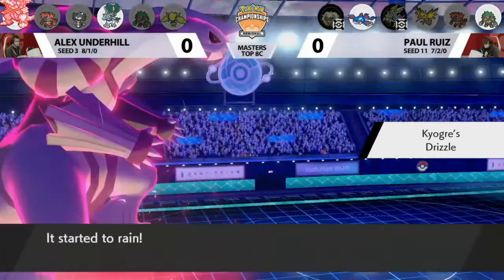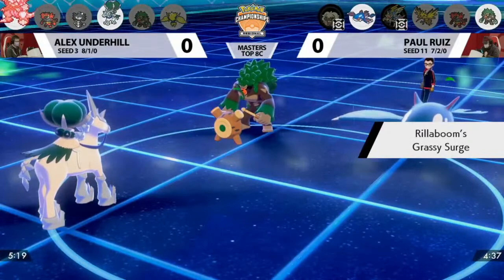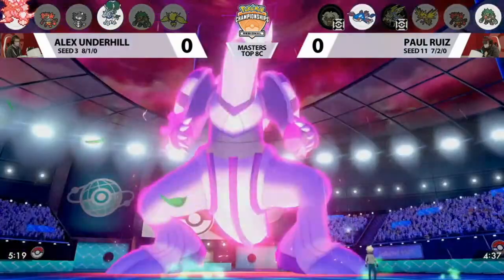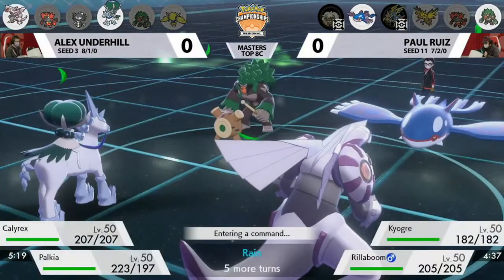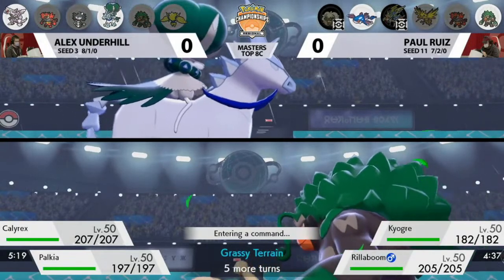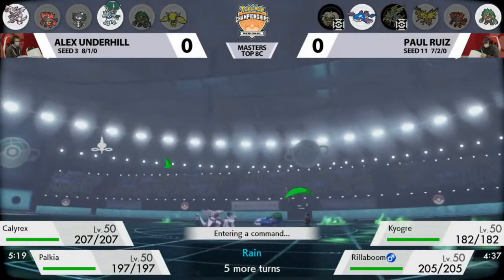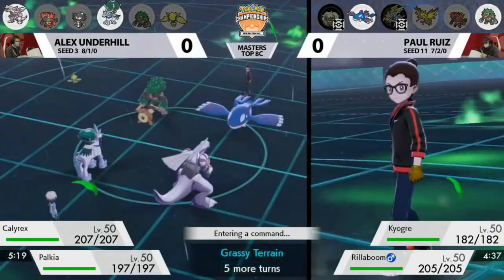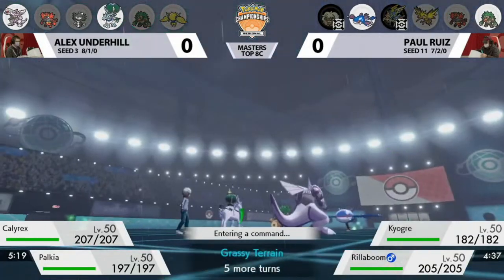You lose the Intimidate on Calyrex, but it's neutral right now anyway. You have the option to pivot and find opportunities for chip damage. It's also nice having the three Special Defense boosts on Palkia from those three Max Quakes. Because of that, you can essentially ignore Kyogre as Palkia — you're already Water-Dragon typing, which is one of the main draws to Palkia in restricted formats for its matchup against Kyogre, and plus three Special Defense makes it even more problematic for Paul.